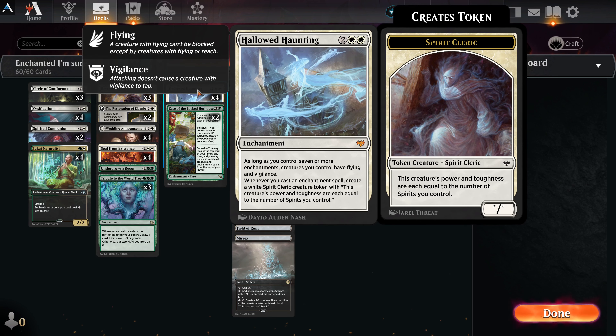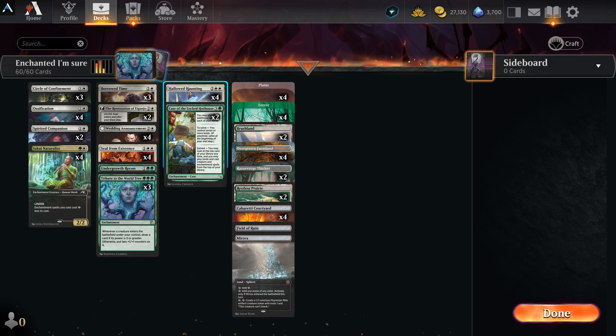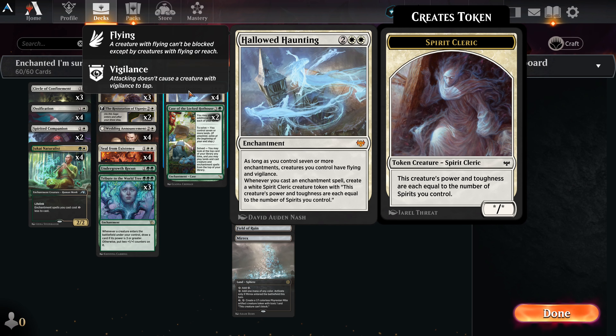The star of the deck: Hallowed Haunting — two white, two other — enchantment. As long as you control seven or more enchantments, creatures you control have flying and vigilance. Whenever you cast an enchantment spell, create a white spirit cleric creature token whose power and toughness equal the number of spirits you control. Spirits get bigger, tougher, and once they get flying and vigilance when you hit seven enchantments, it's pretty much always over. You always want four of these — rack up those tokens, play defense until you almost have lethal, then attack on one turn and kill it.